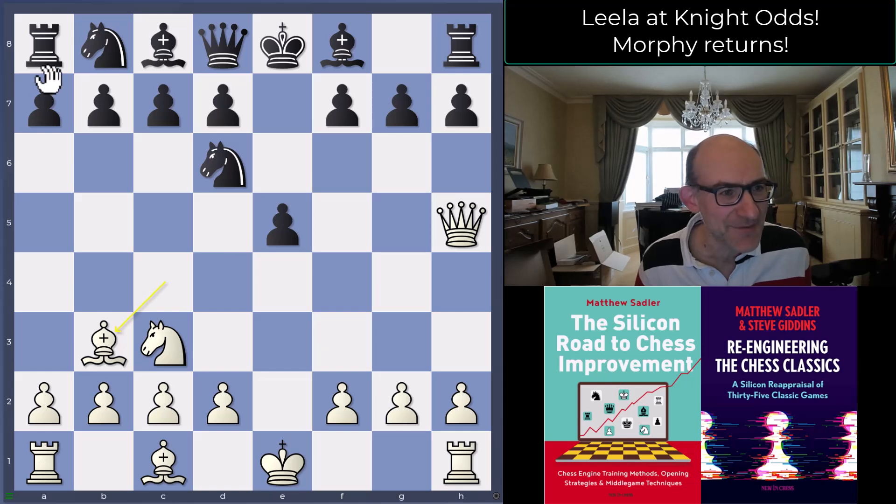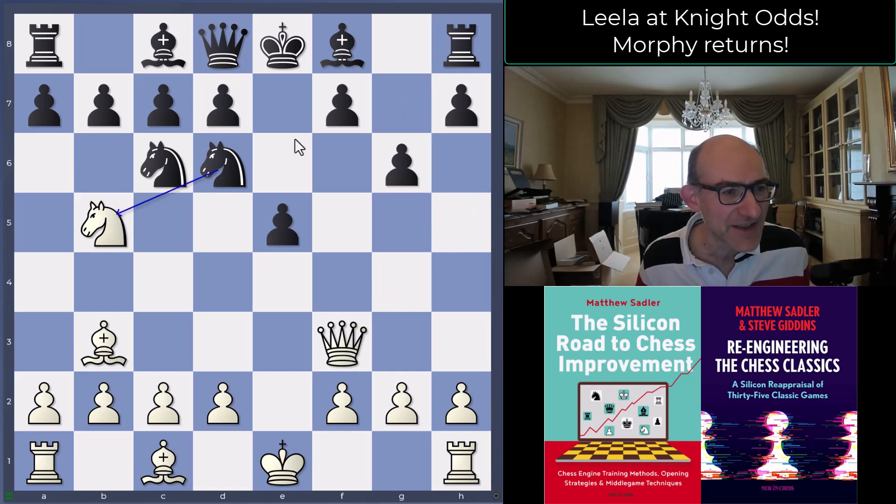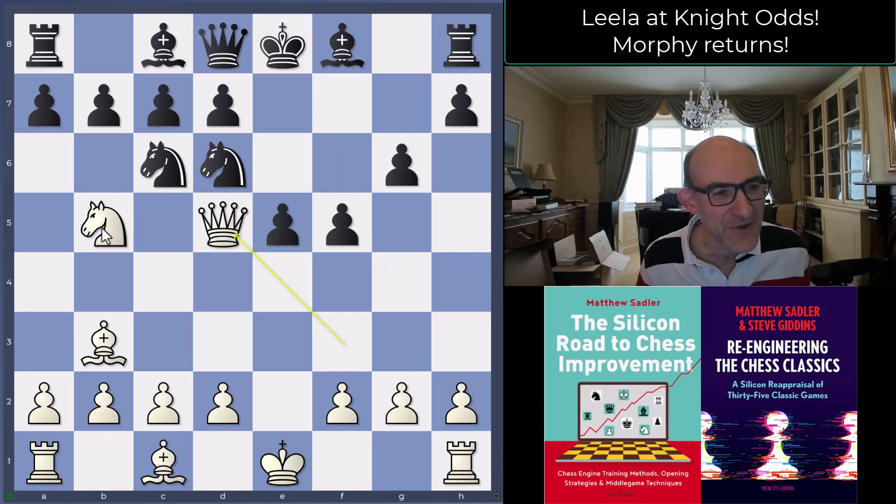Now there are a couple of ideas. Knight c6 is the most ambitious, defending e5, and then we can get into the Frankenstein-Dracula variation with a missing knight on g1. Obviously you'd rather have the knight on g1 in principle, but one of the problems for white is to try and get the knight castled kingside and find something to do with it, because it's kind of restricted by black's pawns. The variation goes g6, queen f3 — you still can't take on b5 because of queen f7 mate — then f5, queen d5, threatening knight takes d6 and queen f7.